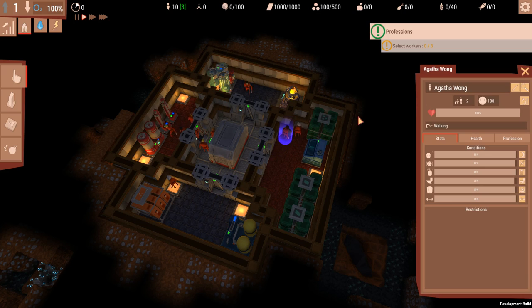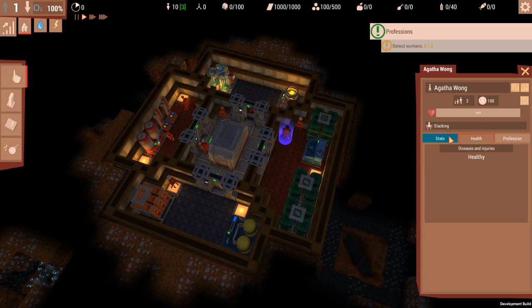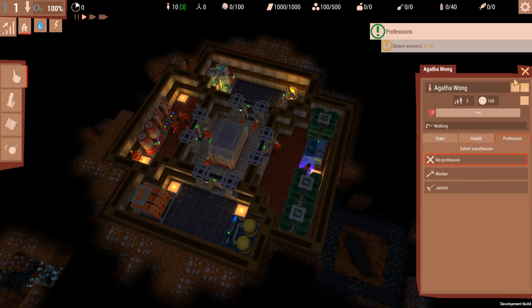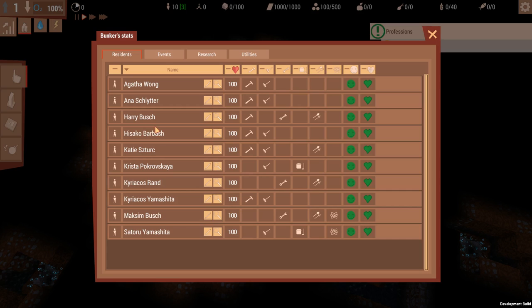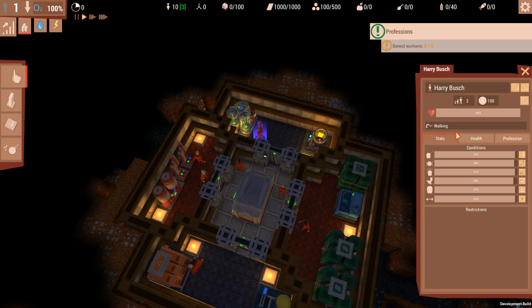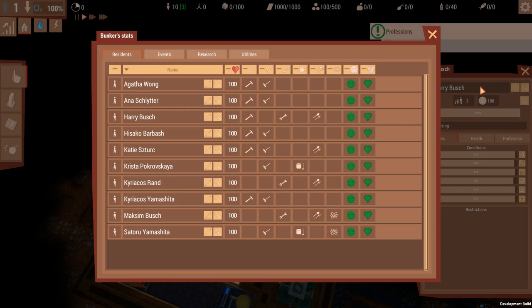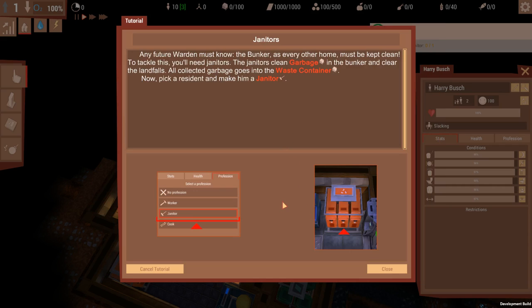Let's have a little look at what each of these people can do. Some of them have got restrictions on their professions - you can be a worker or a janitor. Why can you be a farmer, Harry Bush? No reason at all. Well, you can be a worker or a gardener, and so can you. A worker or a janitor rather. Any future warden must know the bunker, as every other home, must be kept clean - to tackle this you'll need janitors.